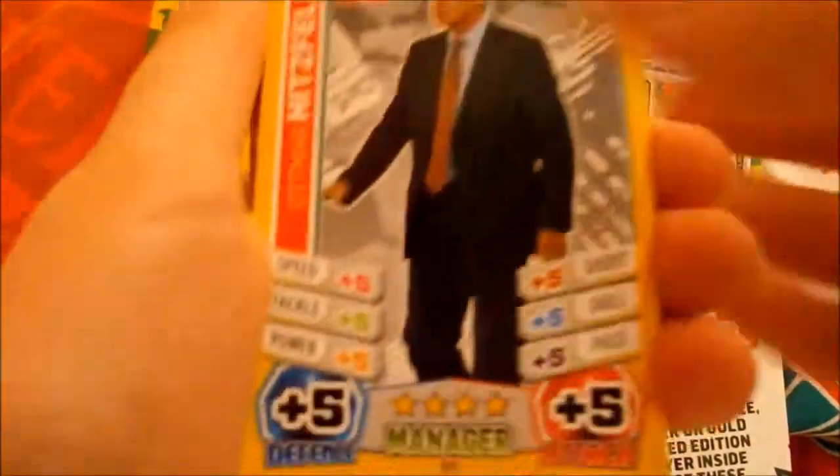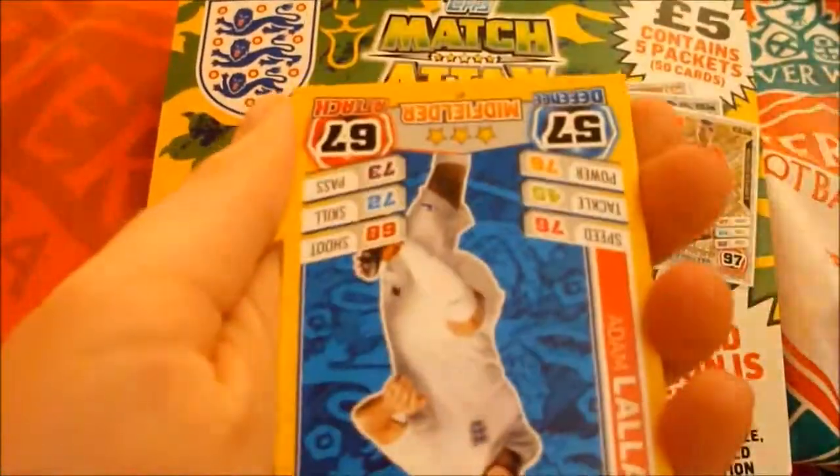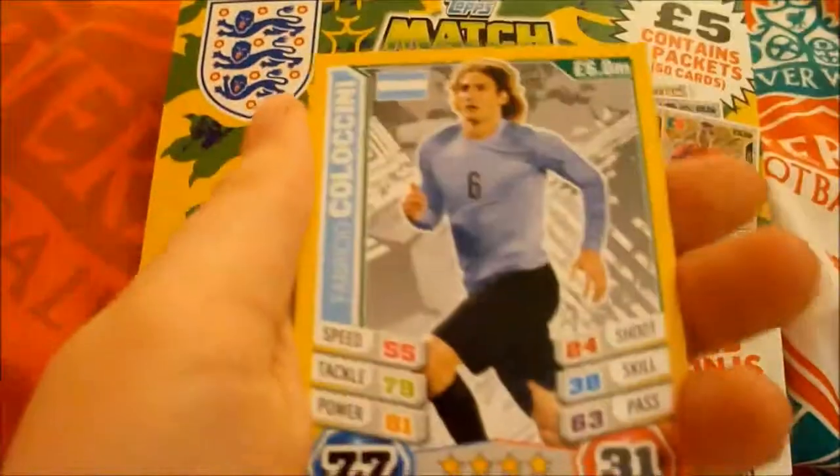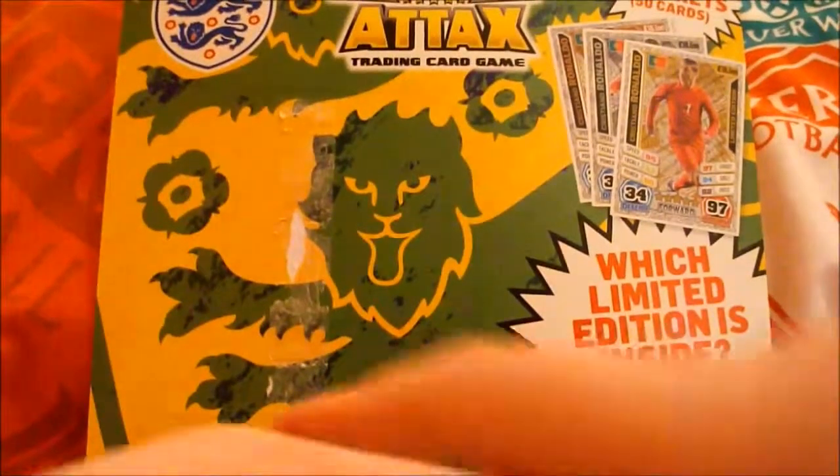A manager. Iniesta star player. Abla. Rodriguez. Postiga. Modric. Lallana. Coloccini. Aztu. And David Luiz. Not bad. We got a Man of the Match, so we can put the cards aside and get the next pack open.